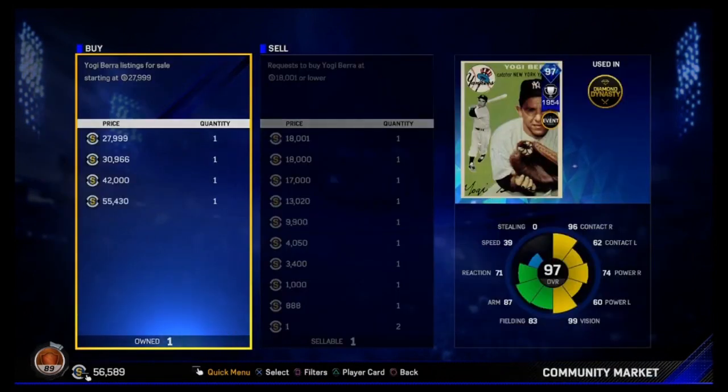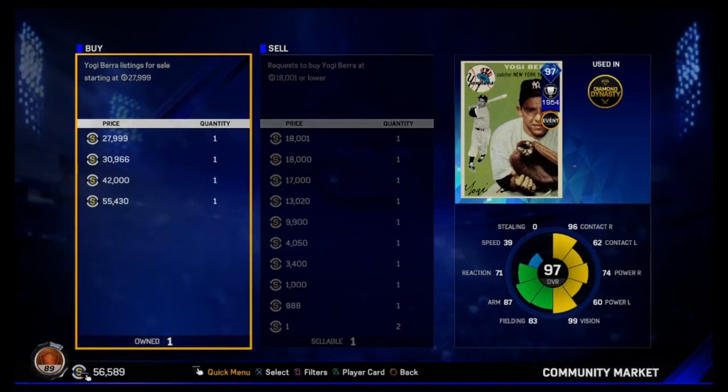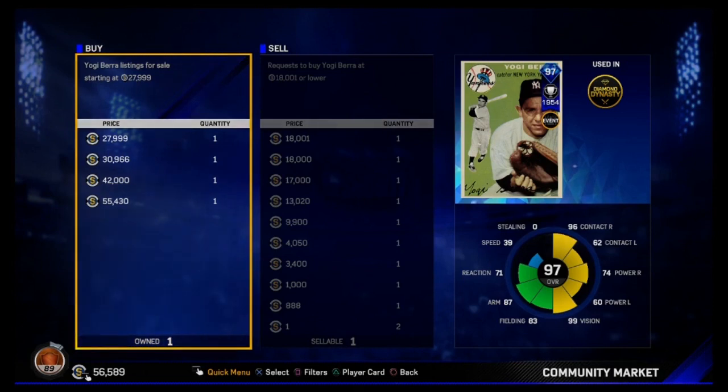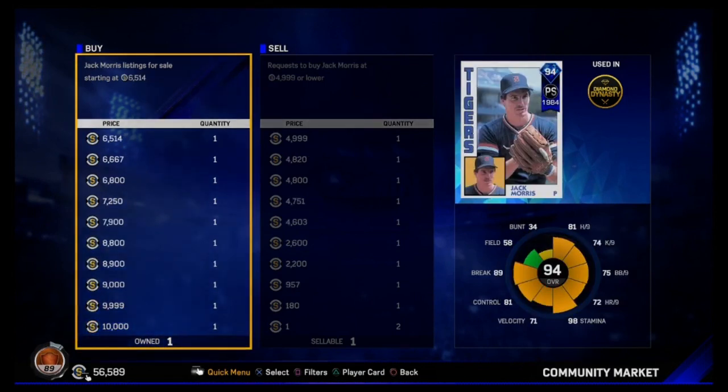We got five diamonds total — let's see if we can sell the Berra or Jack Morris. I can sell Yogi Berra for around 25,000 stubs, which I'll gladly do. I'm going to get the 99 Joe Mauer very soon — I only need a couple more hits with Will Clark at first base, a couple more innings pitched with Steven Wright, already finished the Beltran, and just need to add some catchers. Jack Morris goes for like 6,000 stubs so I'll just hang onto him.